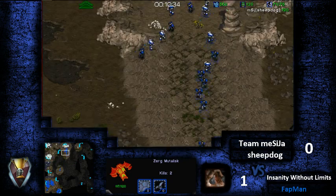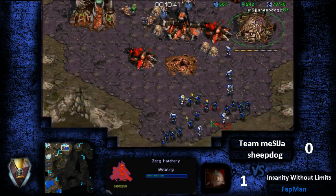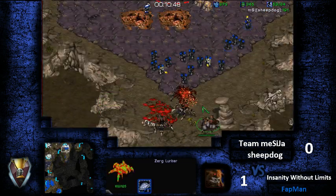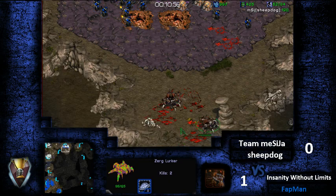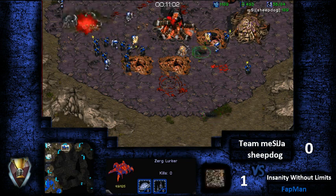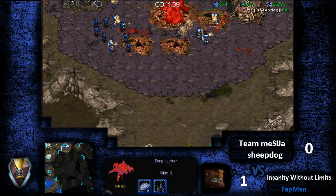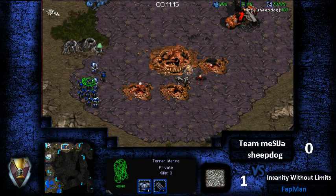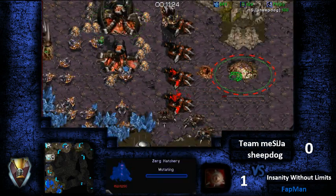Being a little careless there, Sheepdog. He's got to go after that third base — this hatchery will probably have to get canceled. Will the lurkers be able to get in position? Once they burrow, there's going to be no more reinforcements. He's lost two lurkers so far. One is falling down, leaving two lurkers — wait, three lurkers. I just missed a whole bunch of those lurkers there. He killed off the hatchery — that's the big deal. Killing off the third base is really good, but it will definitely restrict Sheepdog to some extent. He's putting down a macro hatch, but he won't have the economy to make that truly effective.